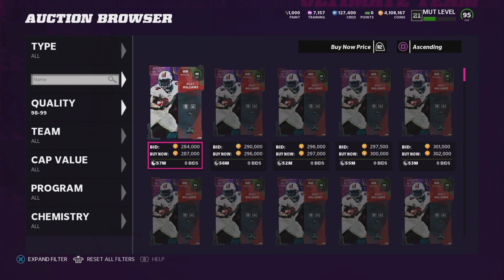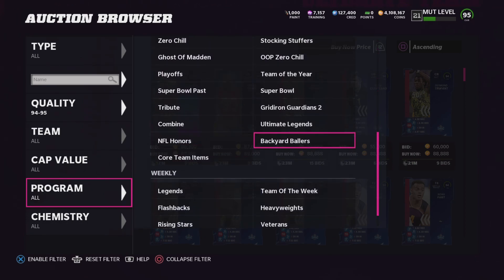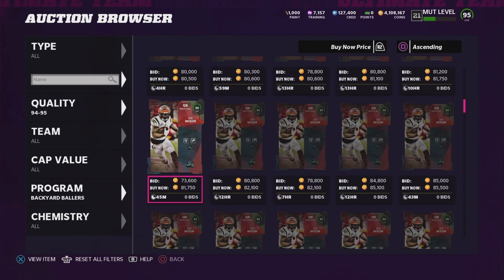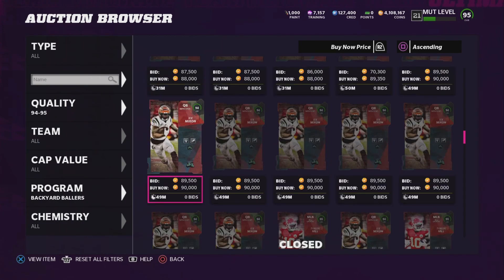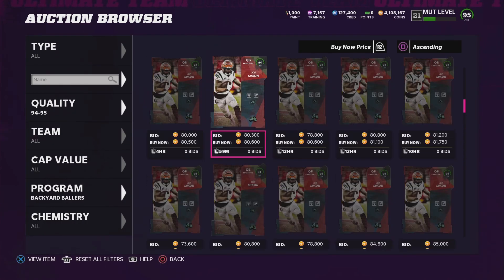Also with Tyreek — that Tyreek card looks absolutely crazy, by the way. The program is called Backyard Ballers. Joe Mixon was going for about 71,000 and Tyreek should be around 100,000 — that's what he was going for last night, probably the same. These two cards stayed about the same, Ricky has gone up in price. After I pulled the two limiteds and re-rolled the training all the way down, I sold two Tyreeks and four Joe Mixons for about 70,000 each. Yeah, that was a crazy night.